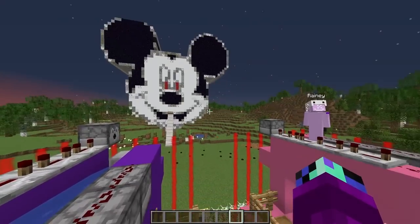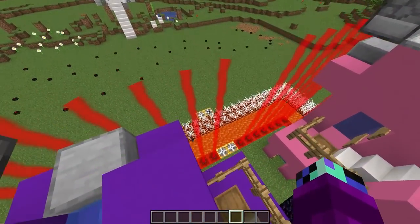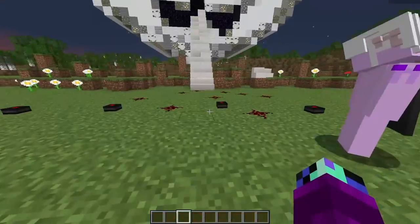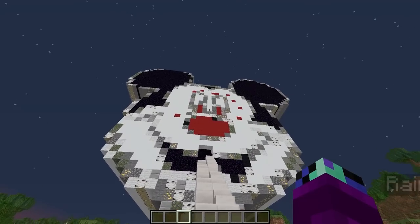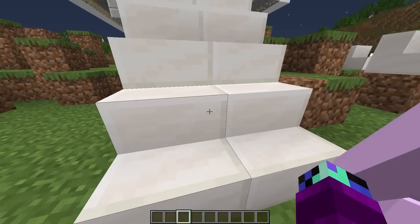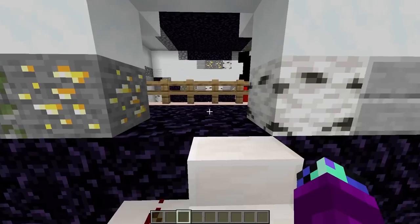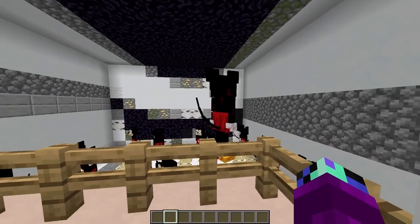Did you see that? I think that was more lightning — it got even darker outside. We should check on the mice again. Why is there a bunch of stuff over here? Why are the mice more red? They must be getting even more angry and ready to defeat us. Let's go inside and check — what the heck is that? Why is that guy so huge?